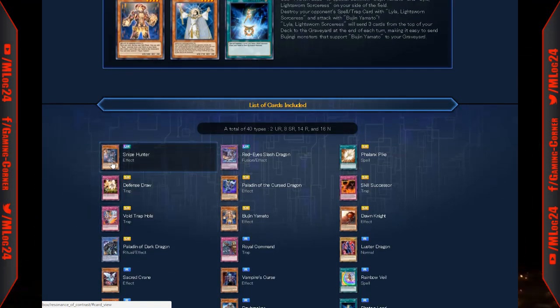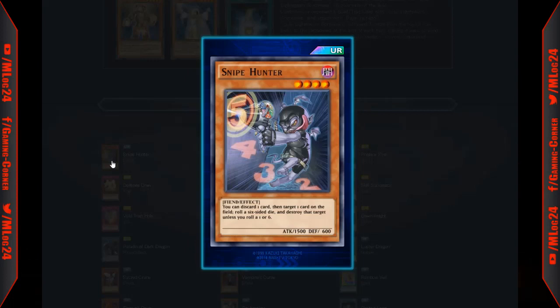For the ultra rare we're gonna get Snipe Hunter. Snipe Hunter is actually gonna be a really good card, and whenever Mystic Tomato gets released this card is gonna be amazing. What it does: you discard one card, then target one card on the field, roll a six-sided die, and destroy that target unless you roll a one or a six. This card saw a ton of play in the TCG when it came out — it was one of the top cards to get.